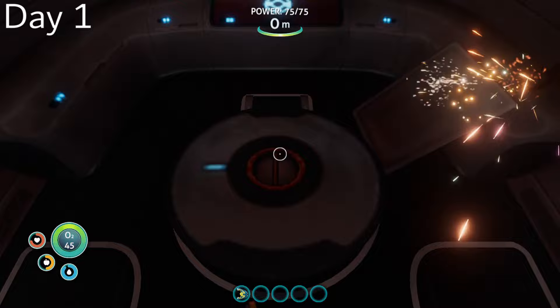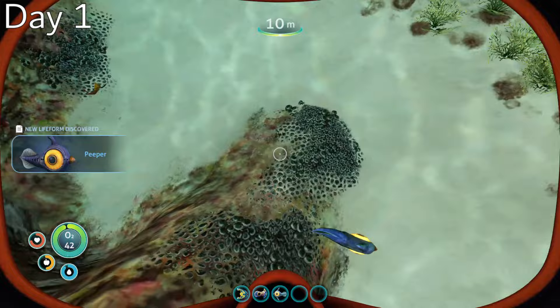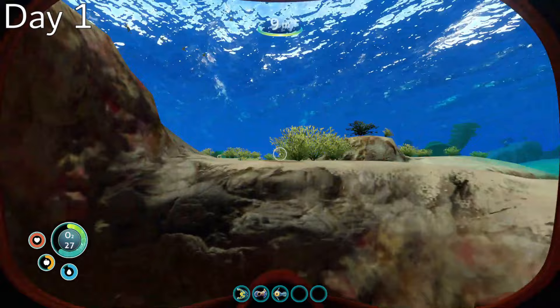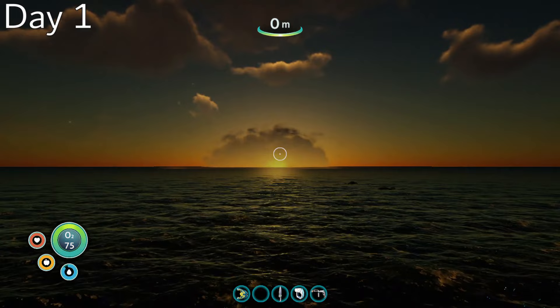After that, I took stock of my situation and headed outside of the life pod to get my bearings. The spawn was decent — I had a large tube coral nearby, and there was a creepvine forest not too far away. I began taking small dives to get resources for the many things I would soon need to craft. After getting some cave sulfur from a crashfish nest, I made the repair tool and fixed up my life pod, then made a scanner and a knife just in time to watch the sunset.